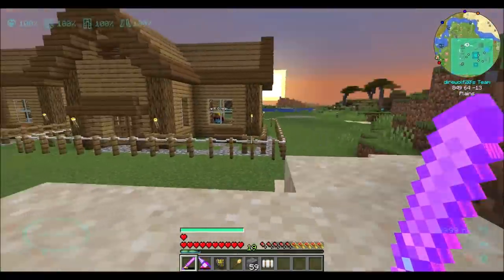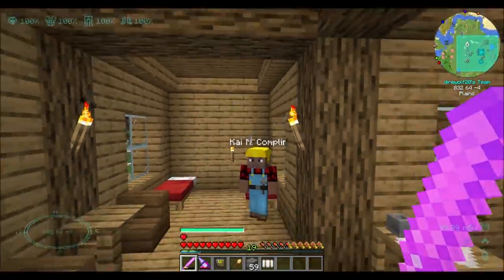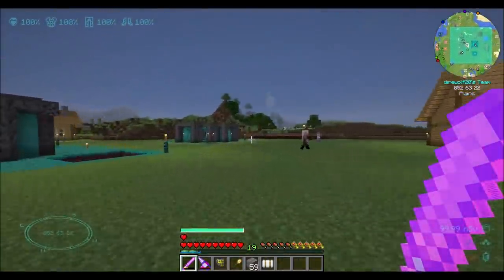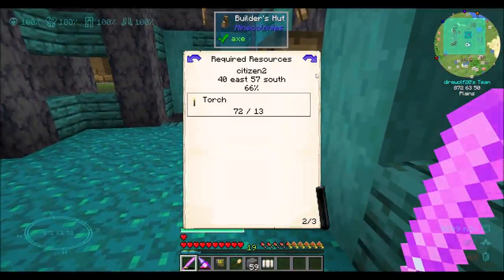Kai is almost done here with this new house, which is exciting. Hi ho, hi ho, indeed. I'm sure he's got like one torch to place and he's like: oh look, it's nighttime — gotta clock out. I was not wrong. He literally has one torch to place.